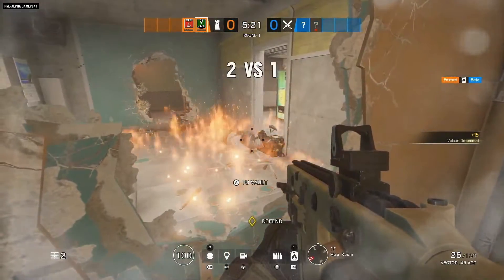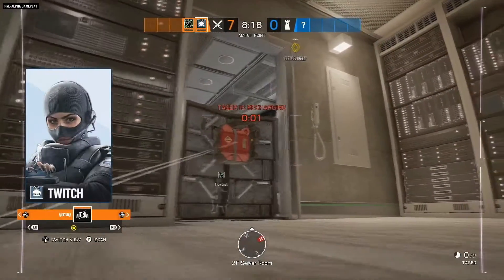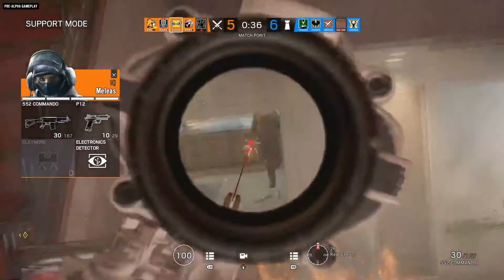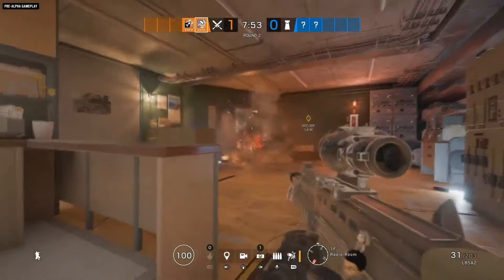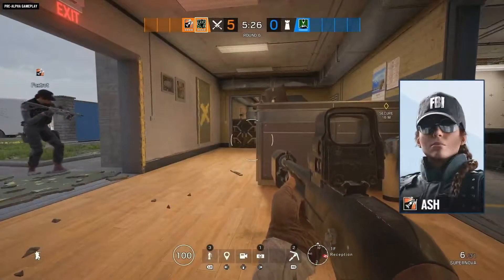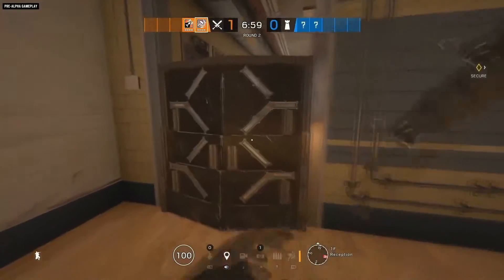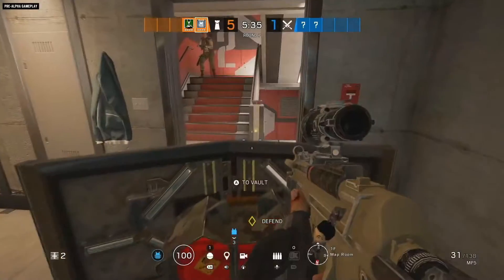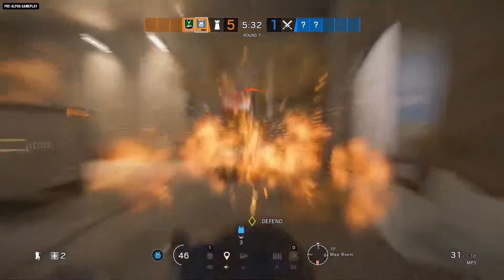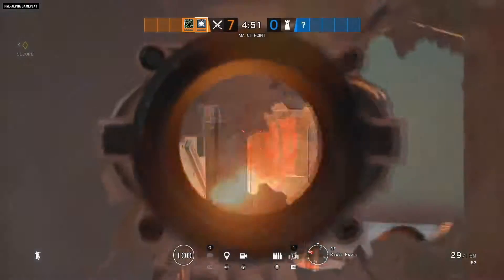But the threat goes both ways. While Thatcher's EMP grenades and Twitch's drone can't disable the incendiary core, and IQ can't detect it, the Vulcan shield is still a deployable shield at heart, meaning it can be destroyed and the explosion triggered by a frag grenade, Ash's breaching round, Zofia's impact grenade, or Sledge's hammer. Anyone with a clear line of sight to the incendiary core can set it off, meaning a poorly placed Vulcan shield can work against the defending team.